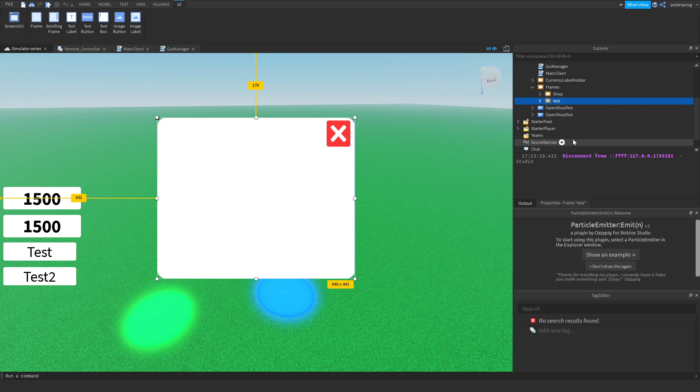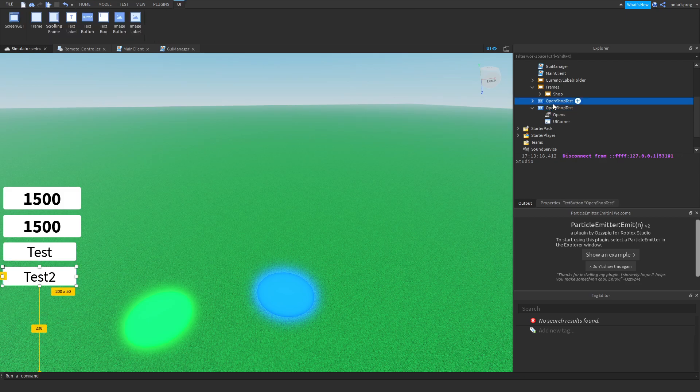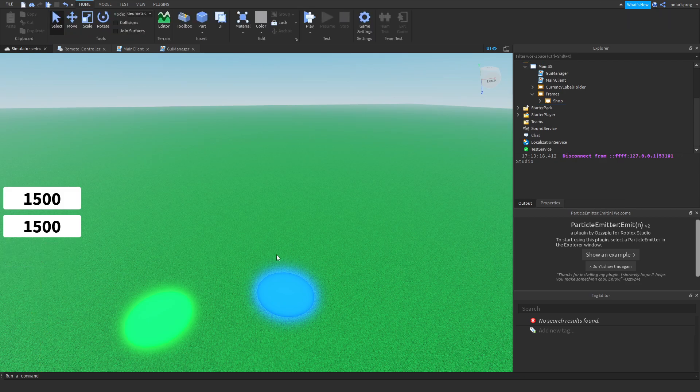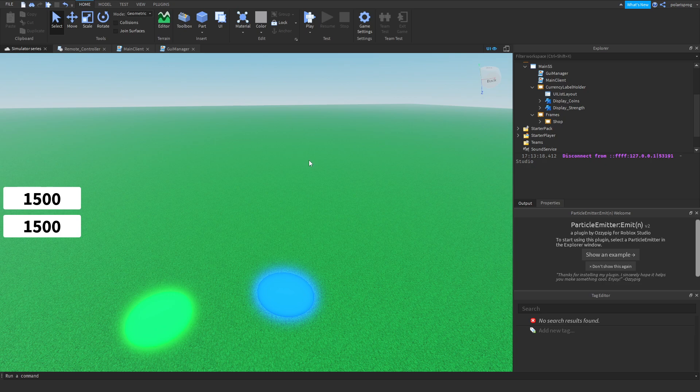Firstly, I'm going to delete this test frame right here, which isn't really used for anything. And I'm going to remove both of these buttons. I'm going to center these two things — they're already centered, so we don't need to center them again.